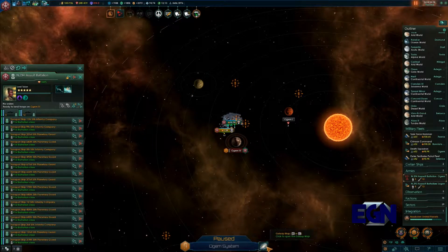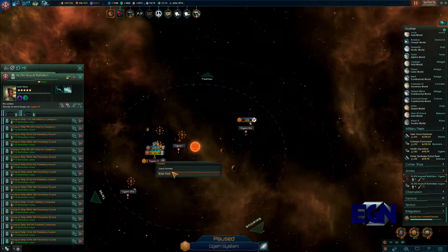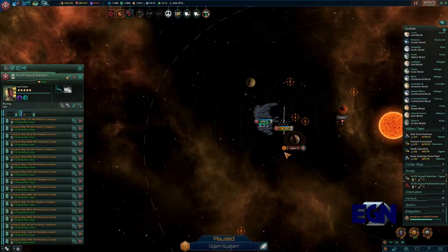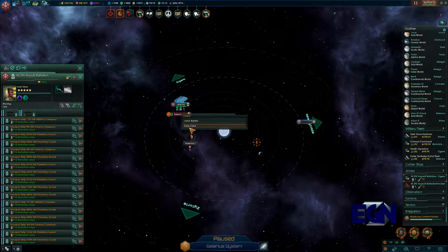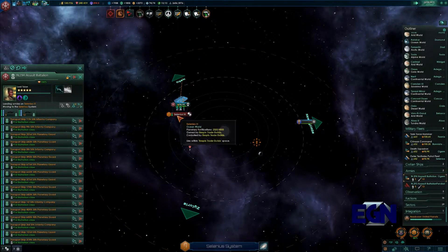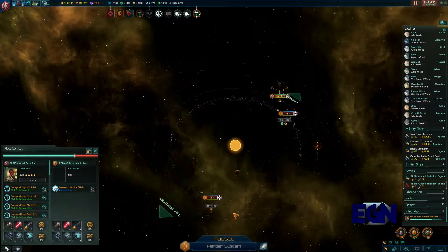Some forces are just sitting around idle, so we'll jump them up here and land armies there. One group is going to a different planet — we need to get them into orbit around there. Actually, by the time they get there that one should already be down, so we'll take the risk and it should be safe.